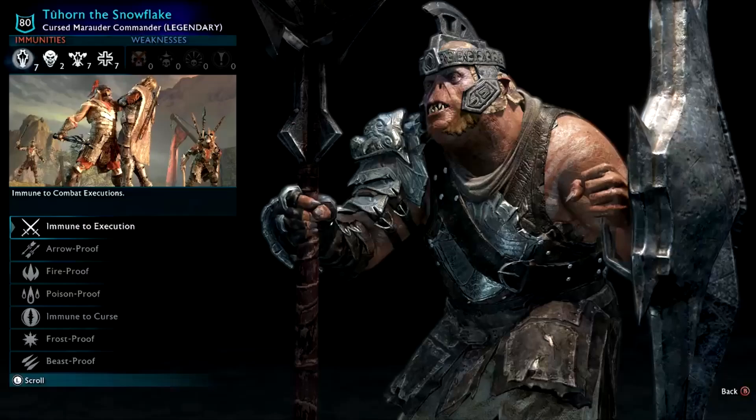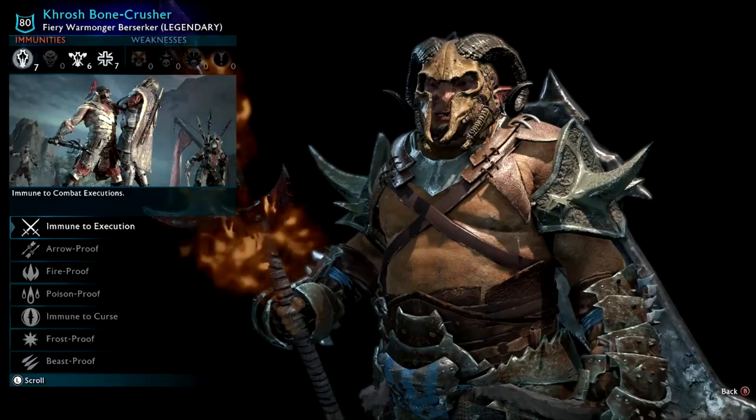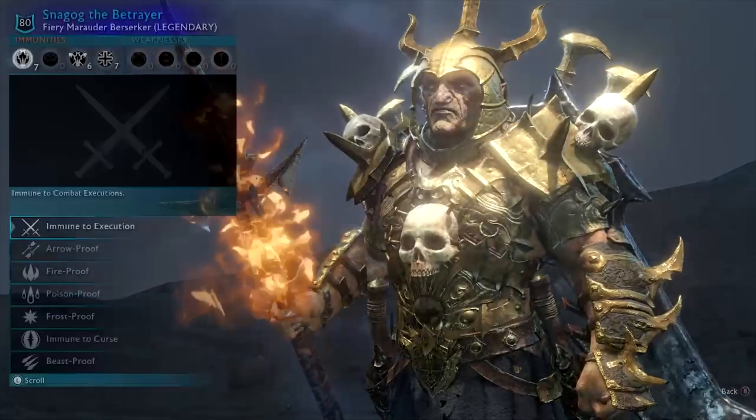Two Horn the Snowflake — snowflakes usually have white paint on them, that's why they're called snowflake I think. Looks pretty cool. Crush Bonecrusher — pretty cool, nice helmet like a ram or some Lord of the Rings animal. Snagog the Betrayer — again like the Tyrant, no point spending too much time on him.